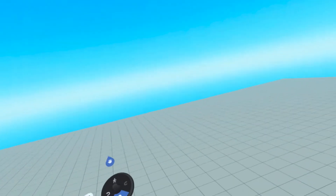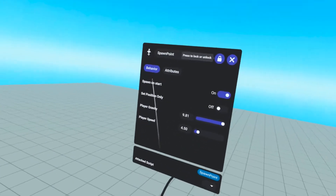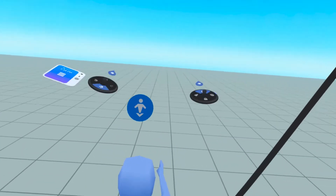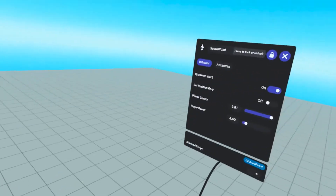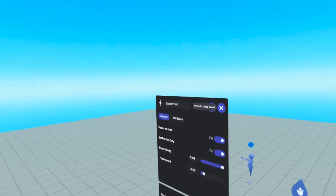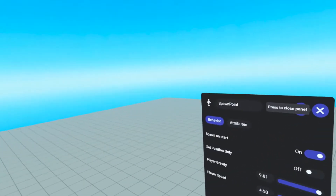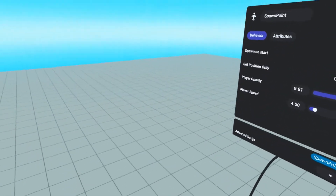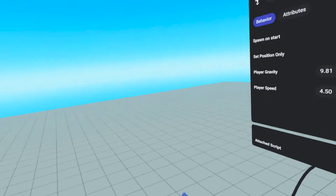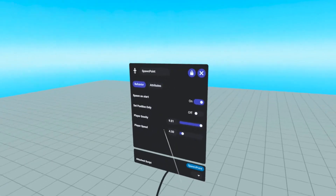A good rule of thumb is to make sure 'spawn on start' is only turned on to one spawn point. 'Position only' is basically saying it'll teleport whatever player to this location, but it won't rotate them. So right now, if I were to spawn at this spawn point, I would be in this location and I would also be facing this direction. If you would rather have the player face whatever direction they were facing anyway, you would switch this on — the only thing that would change about the player is their position, but not the rotation. If this is the first spawn point of your world where your players will enter, I would turn this off so you can have the spawn point facing wherever you would like that player to be looking.